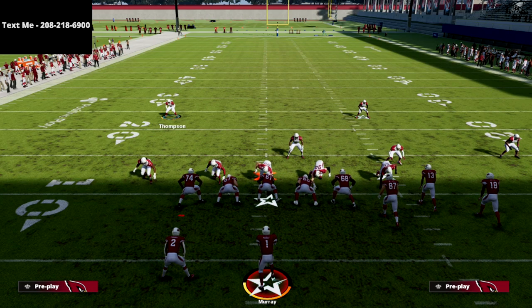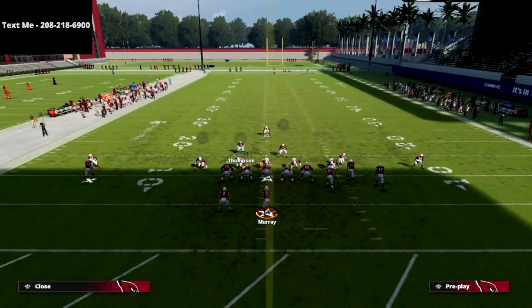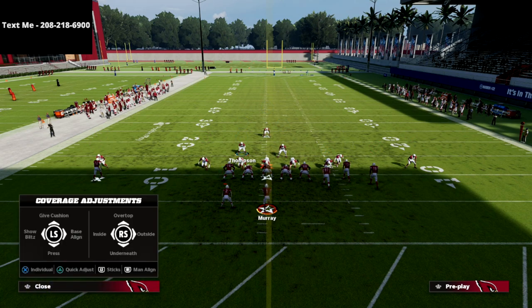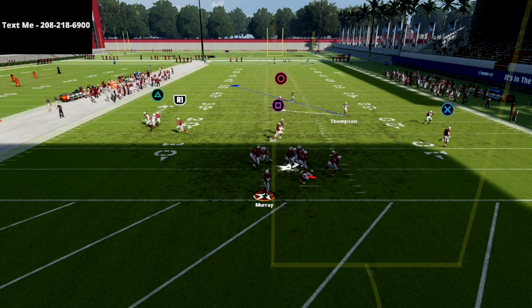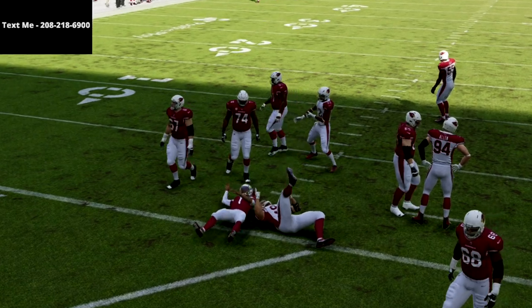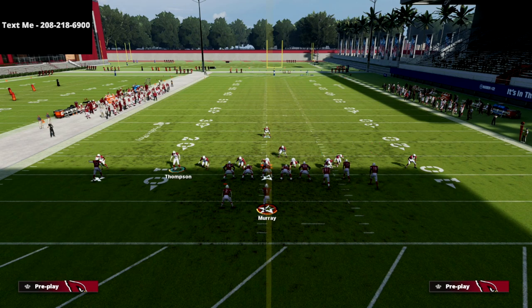You can show blitz out of this — feel free to do that. I'm going to show you how you can user a different player here in a second, but I want to show it from this look first. As you see, we zone off on the backside. Watch the consistency — this is so consistent. Occasionally he will trip, but that's more of a practice mode fluke. The pressure is going to scare the crap out of your opponent.